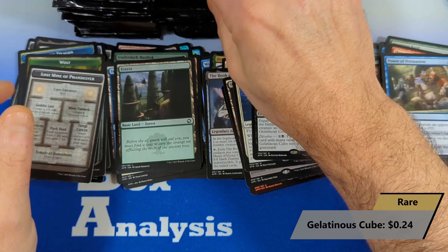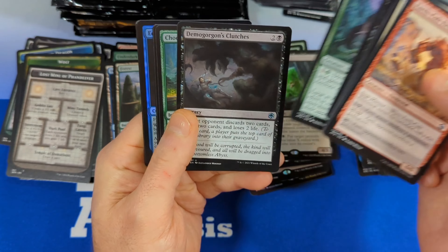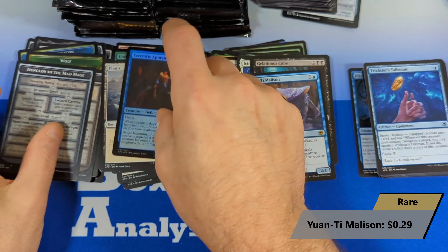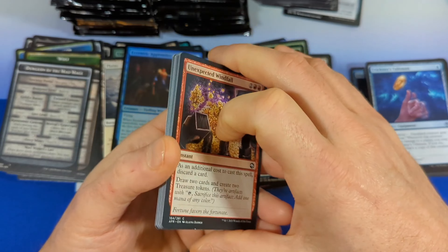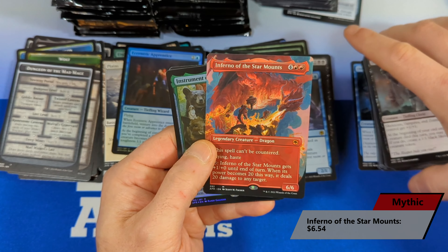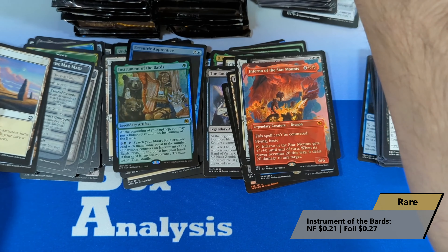Gelatinous Cube, then a forest. Another foil in the back — don't think it's anything too exciting. We got Wontai Malasun coming in — not high value — with an apprentice and a dungeon. In my opinion, the dungeon mechanic was a pretty neat add-on. Unfortunately in Baldur's Gate they just didn't really continue it — they kind of just half went in. Inferno of Star Mounts Mythic coming in — very decent hit — that's our second borderless in this draft box. And then we got a Foil Instrument of Bards, followed by plains and a treasure. Very cool.